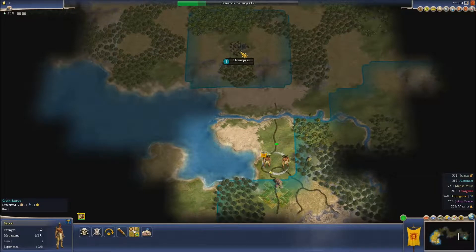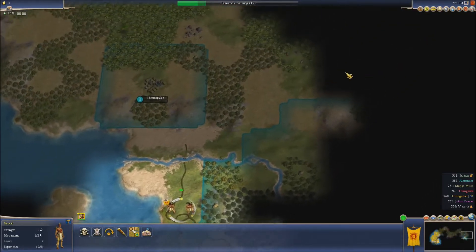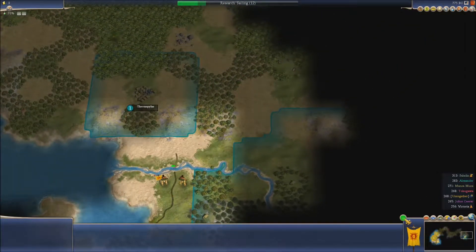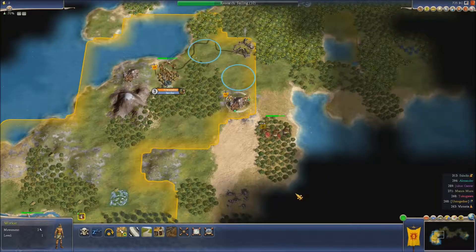So that's one of their outposts there — that looks unguarded. But obviously we can't take that with a scout, and we'd probably soon have it taken back from us anyway. So let's carry on here, searching up this way.